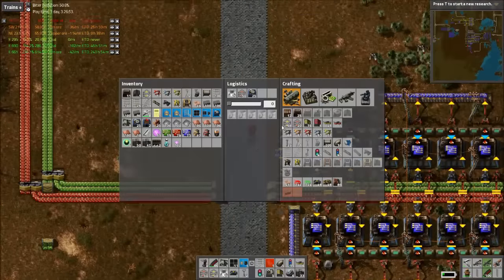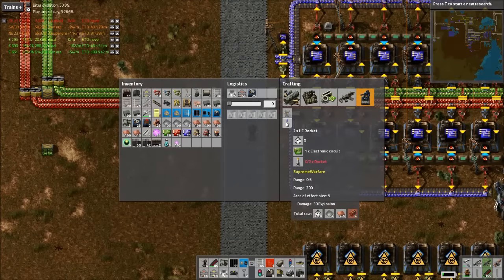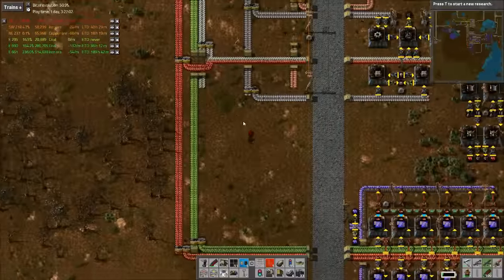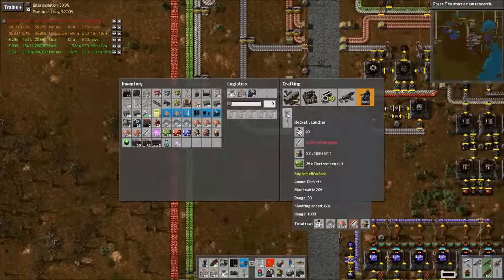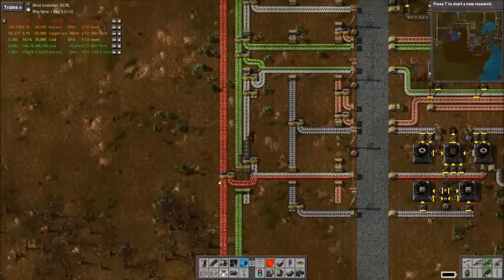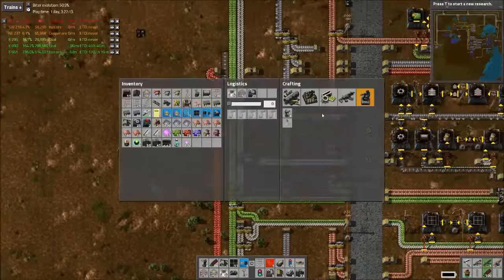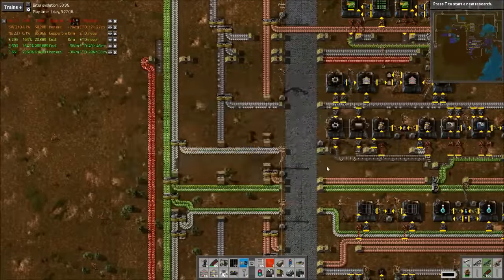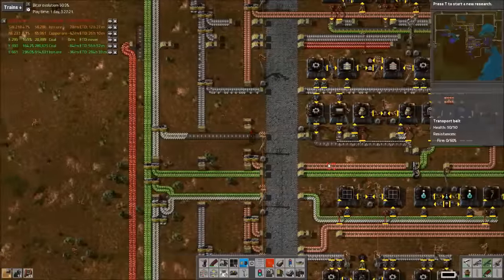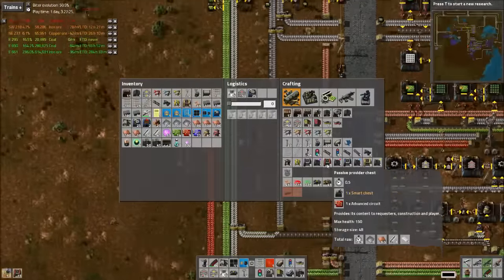We can test it out because we can make our rocket launcher here. Not a ton of damage, but it is a turret, so I can set multiple ones up. They're actually not that expensive — they take some steel, some circuits, and engines. We have a massive stockpile of engines. These take a lot of stuff though — a lot of steel. I'm just gonna use all the steel that we have here. Now I'm probably missing advanced circuits or something.